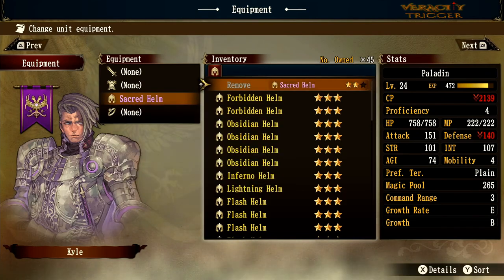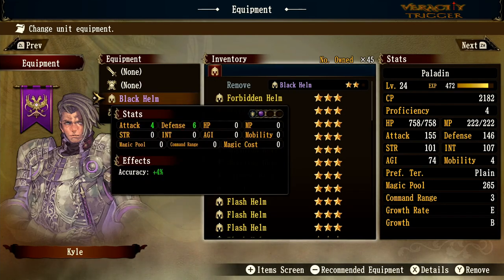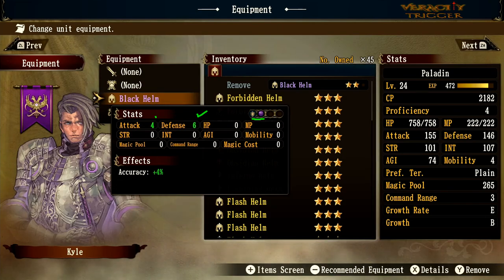Let's look at the black helm. We get a black orb defense, which helps against dark-element enemies like Tym. Defense is at 6 and attack is at 4, giving an offensive boost. It doesn't have shield block, but it adds accuracy — useful if your knight is in the 50s for agility, since agility heavily determines accuracy.